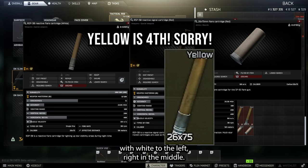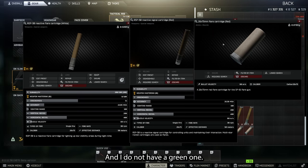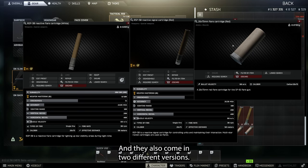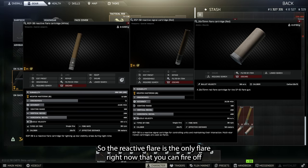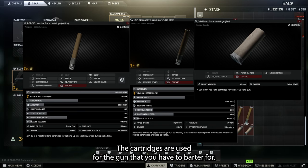There's white to the left, red in the middle, and there's also a green flare that I don't have here. They also come in two different versions: the reactive flare and a flare cartridge. The reactive flare is the only flare right now that you can fire off without a gun — the cartridges are used for the signal gun that you have to barter for.